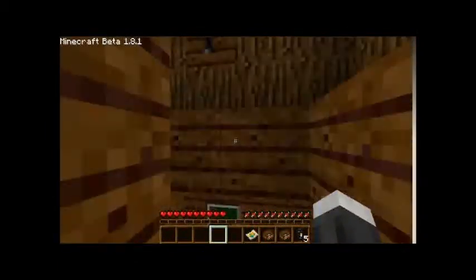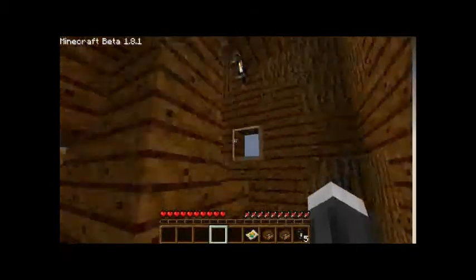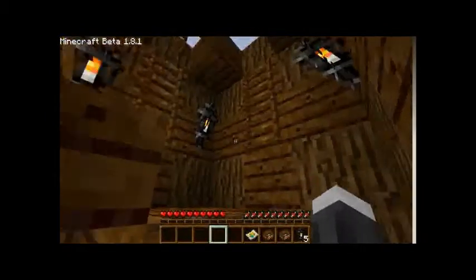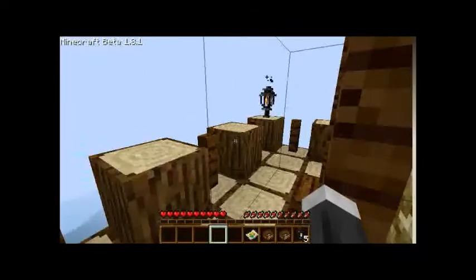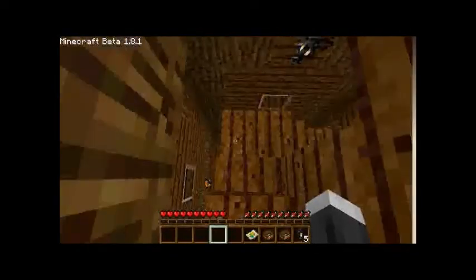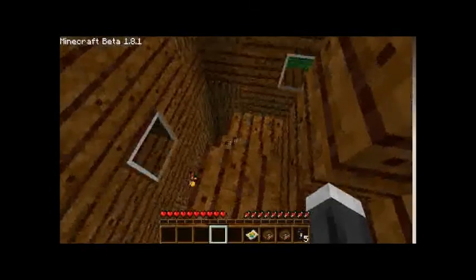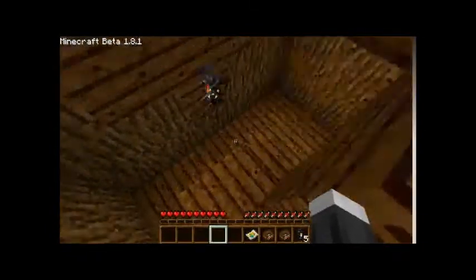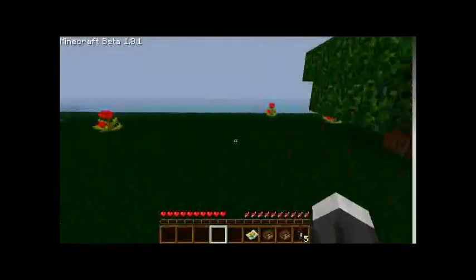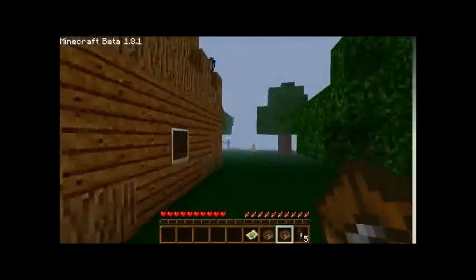Alright so are we supposed to go outside? Oh no, I destroyed that cake — shouldn't have done that. I'm going to explore and see what's up here. Not much — oh look, a ladder. This is where I spawned first. There's nothing up here. Alright so we need to leave. Are we supposed to go behind the watchtower? Yeah, there's a dock. We have — wait up for me. So behind this watchtower, there we go.